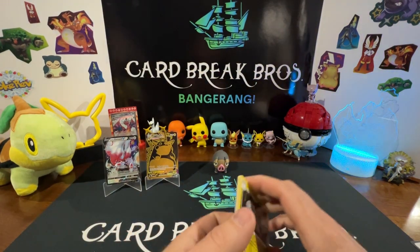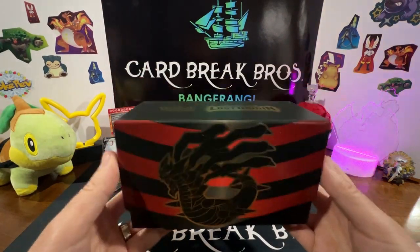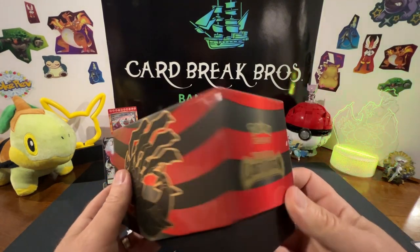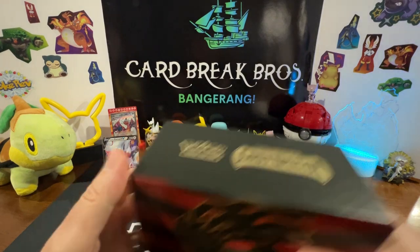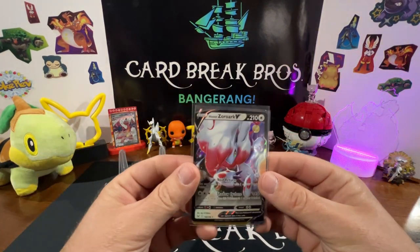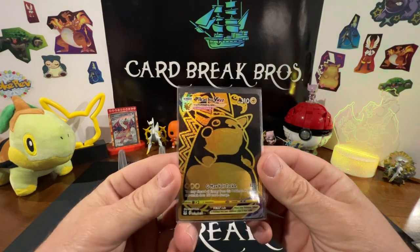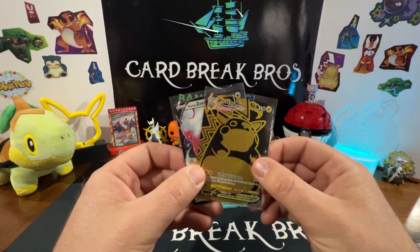Alright guys, so that'll do it for our Lost Origins ETB — first one we've opened up on the channel. Hopefully we can find more to do, and we'll definitely bring you some more Lost Origins for sure. That was a pretty good box — we'll take it all day long, no problem. We'll take the Hisuian Zorark V and of course the Pikachu VMAX — sweet card, gold Trainer Gallery, absolutely. Good chunk of value going on right there!